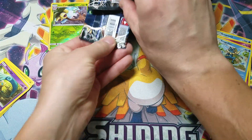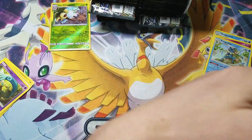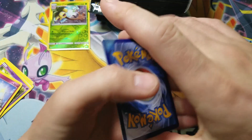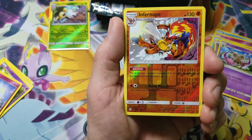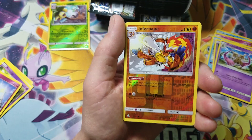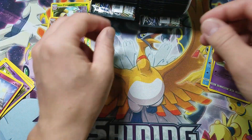Let's just grab one from over here. This could be an extremely short video, or an extremely long video — it could be right in between. You never know what's going to happen. We've got Crash Awake, Double-Aid, Infernape, Infernape Reverse Holo Rare, and a Sylveon. So we've gotten a couple Reverse Holo Rares right off the bat.